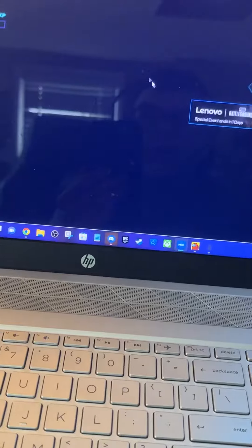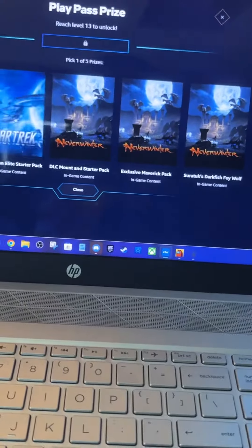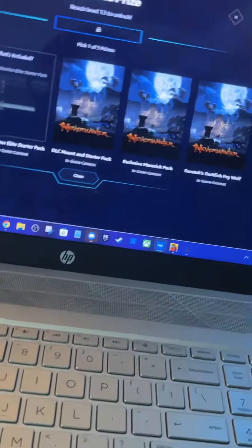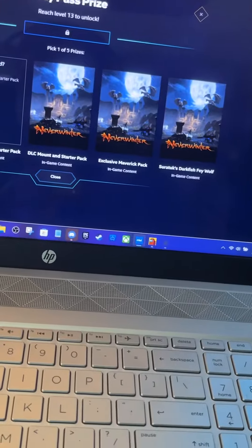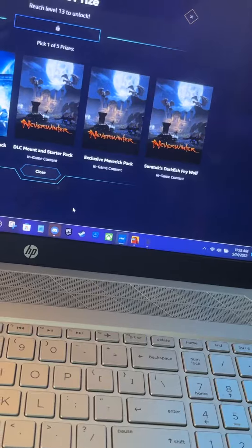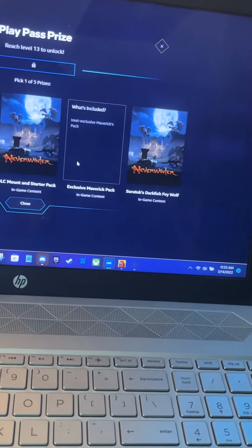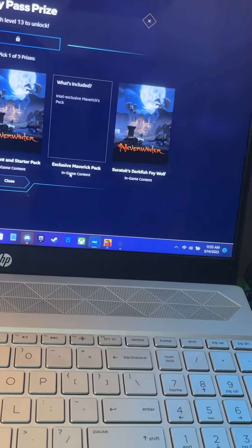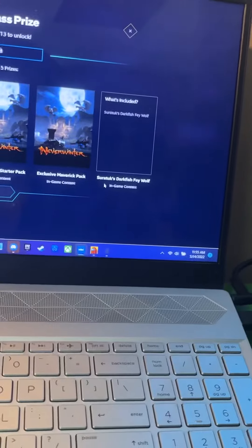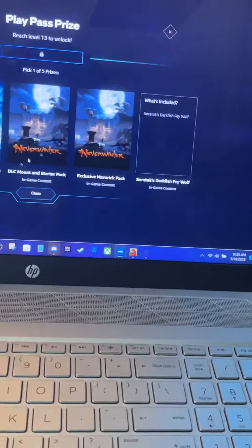You guys need to tell me which one you want me to pick out of these five: Star Trek Temporal Agent Starter Pack, Star Trek Federation Elite Starter Pack, Neverwinter DLC Mountain Starter Pack, Neverwinter Exclusive Maverick Pack, and Neverwinter — I'm totally going to say that name wrong — Sartook Dark Fist Fae Wolf.